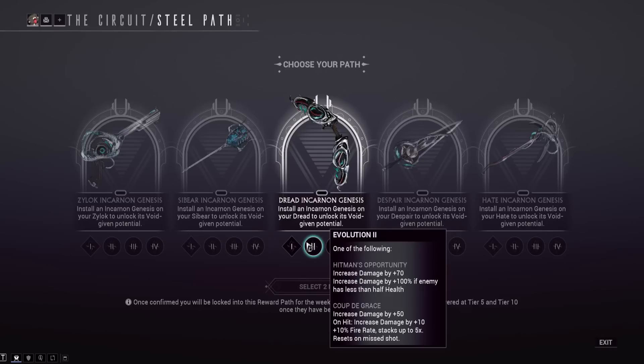The Dread's first tier-one option, Hitman's Opportunity, increases base damage by plus 70 and also increases damage by plus 100 if an enemy has less than half health. That should kick in nicely with slash procs — if a tanky enemy doesn't die on the first slash proc tick and gets below half health, the second tick should benefit from the damage increase. Sounds pretty good, but does nothing to full-health enemies besides the base damage bonus.